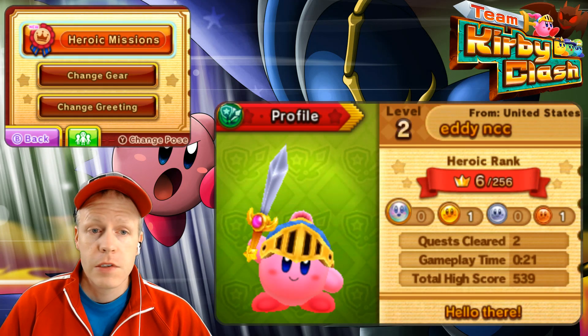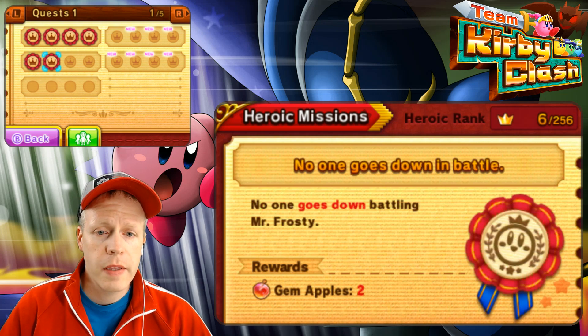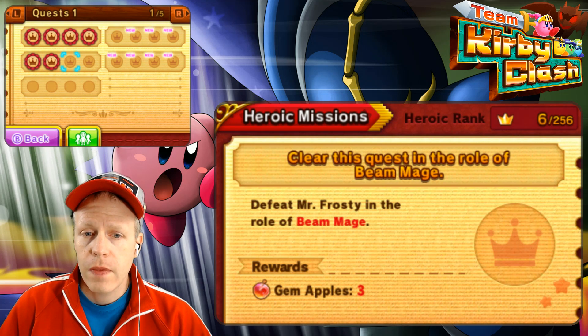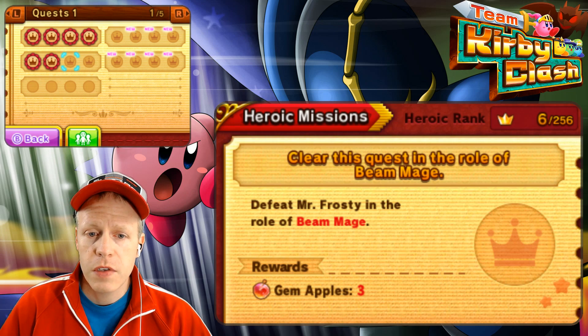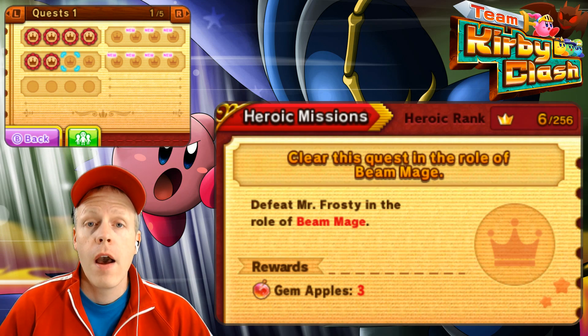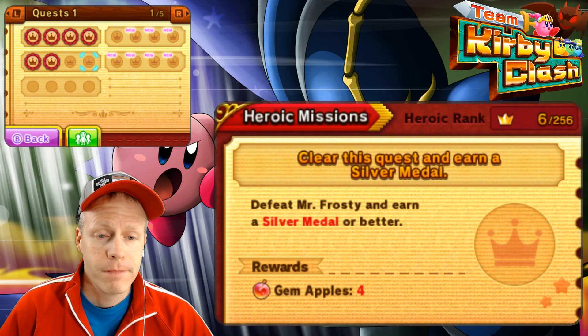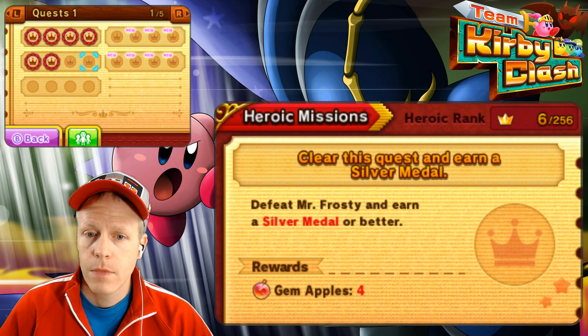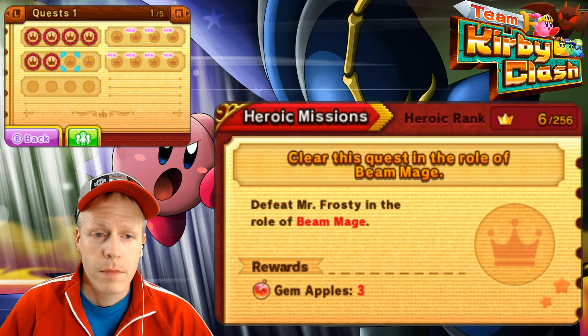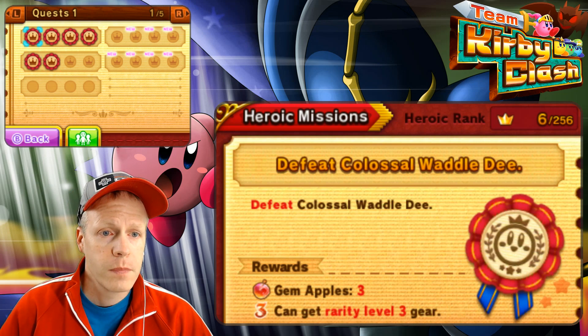Let's look at our heroic missions really quick. Defeat Mr. Frosty — we did that. No one went down in battle. But we didn't get Defeat Mr. Frosty in the role of Beam Mage. So we could switch up and go back into that particular quest and attack him. Earn a silver medal or better. The rewards give you four apples for that, three apples for that. So we got the lower tier rewards. That's okay, that was pretty cool.